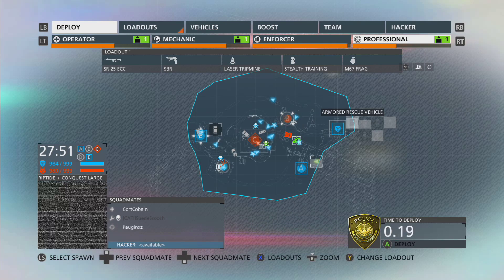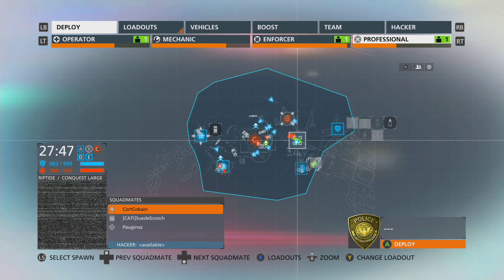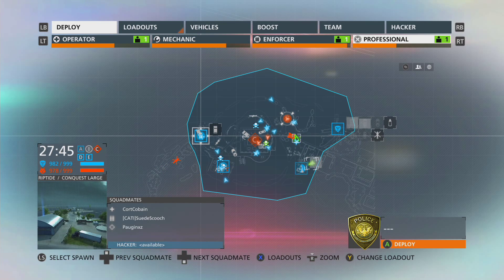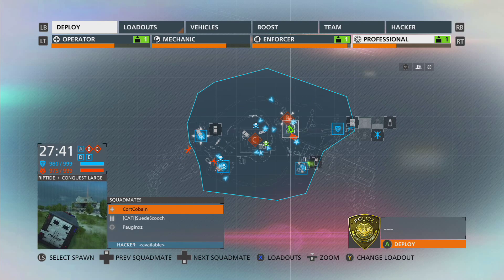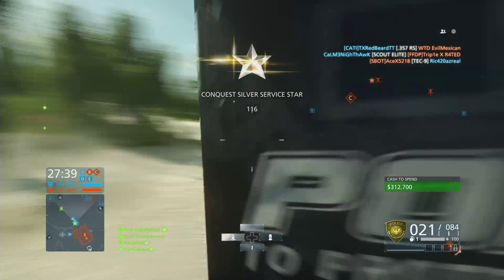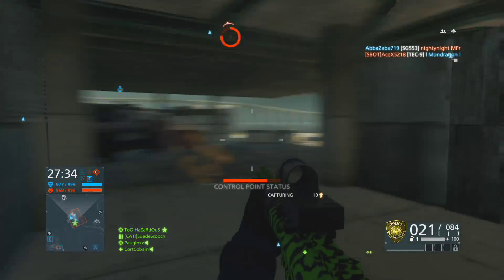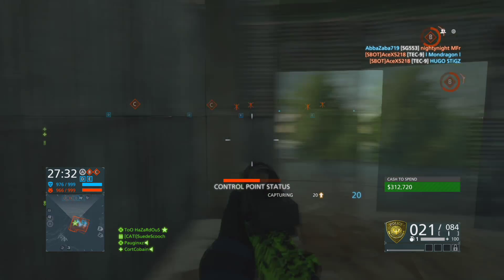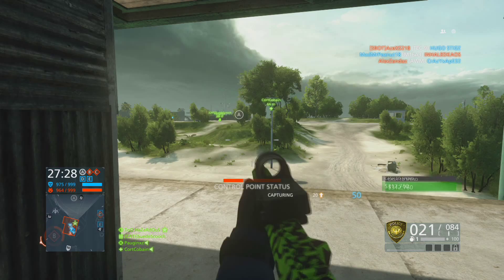Alright, let's see what we can do here. I kind of want to spawn on this guy, but I don't think that's such a wise idea. I don't want to spawn too far out of the action. Alright, now he's in a good spot. Conquest Silver Service Star, nice. Let's see where this guy is. He's upstairs somewhere, so maybe we don't have to worry too much about him.